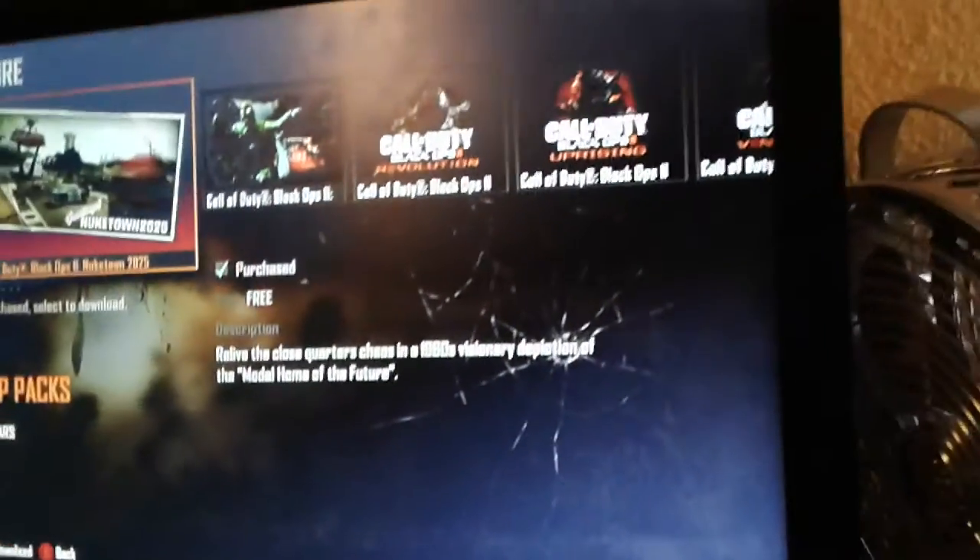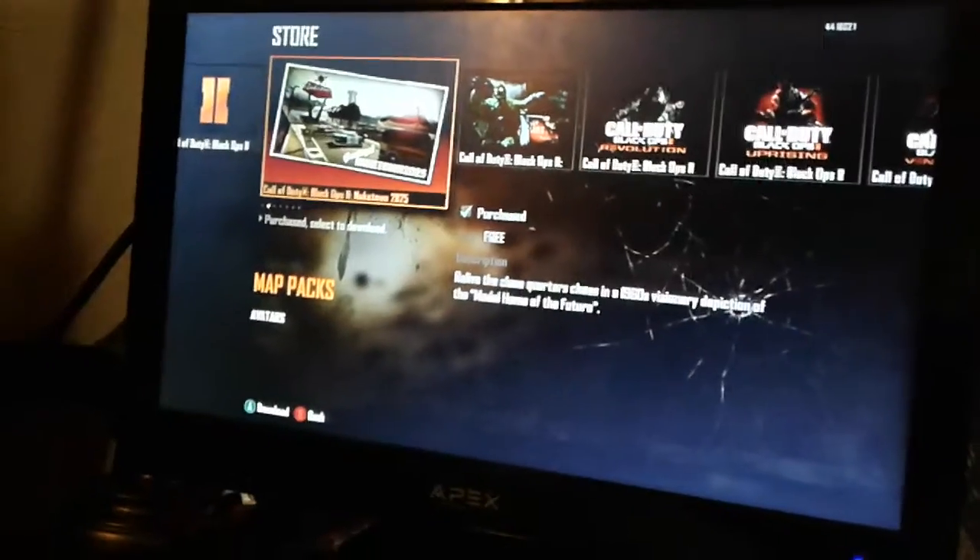Oh wait — it says Black Ops 2 Nuketown 2025. Oh my god, I'm so stupid. I know what it is — I know why it says 1960; this is what the town looked like during the 1960s. Anyway, it says 'Purchase Selected' to download, but I already downloaded it because it says 'Purchased.' How do I use it?